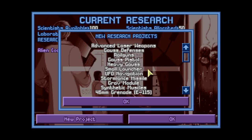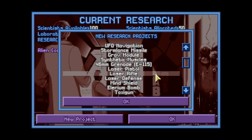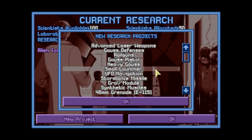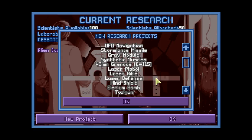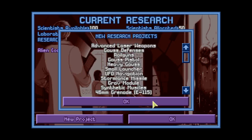The final modpack has a very strange behavior in the 'we can now research' dialogue window — it almost never shows what you can research next. So you always have to go through the list and find what has appeared. We definitely want the small launcher, although synthetic muscles and grav modules would also be good for new kinds of armor. We also have an ethereal corpse which we haven't researched yet, so let's do that.